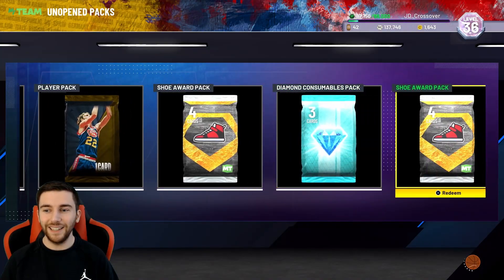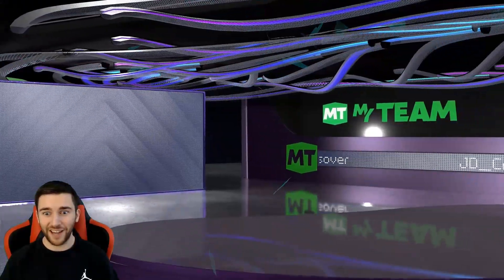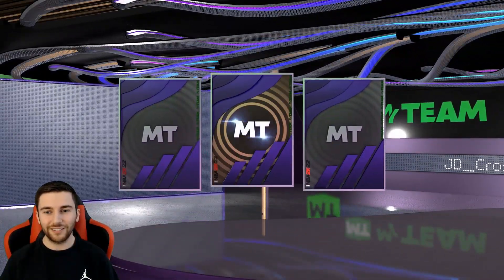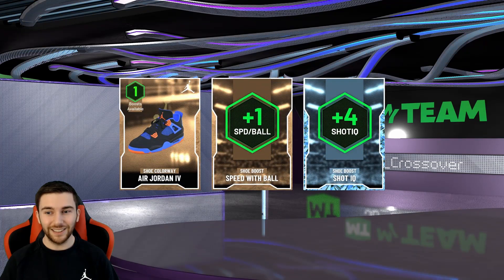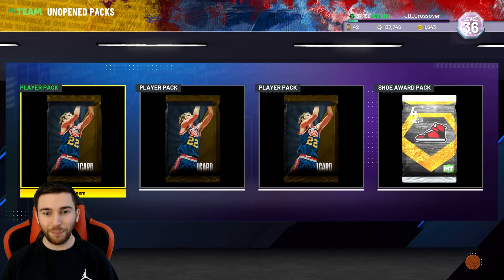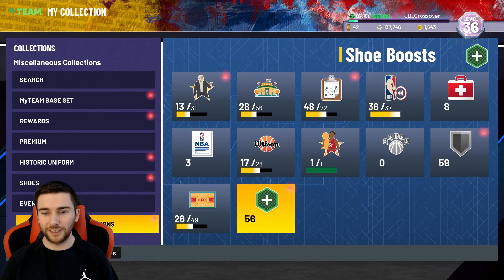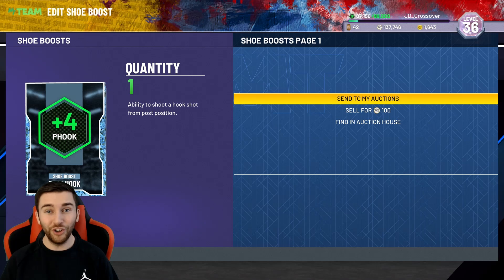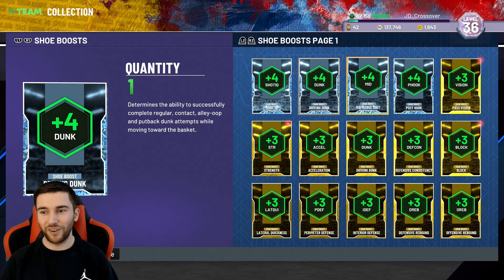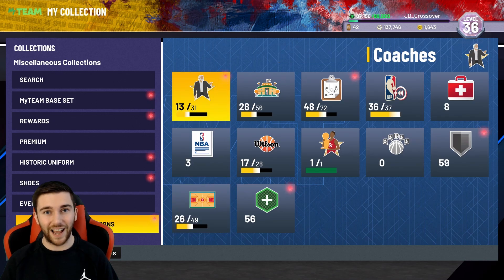Let's go for the Diamond Shoe Pack. I'd like some Jordans because Melo's going to come out and he needs them, but we get Pumas. It is what it is. Diamond Consumables Pack — please have a diamond contract, or a good three-point boost. Oh, plus four shot IQ. That is painful. Plus four shot IQ — why you gotta do me like that, 2K? Shot IQ, post hook, the dunk is good, the mid-range is good, but two absolute stinkers right there.